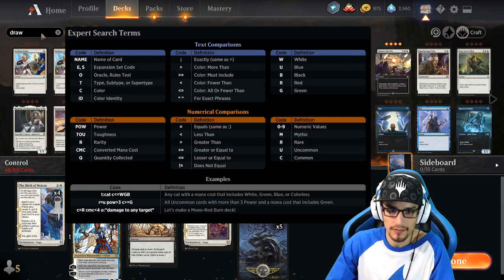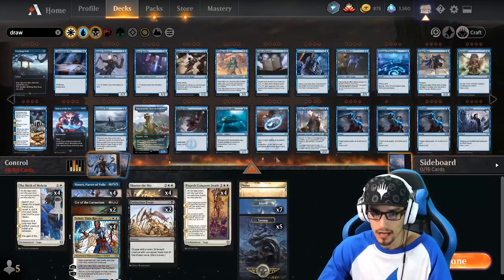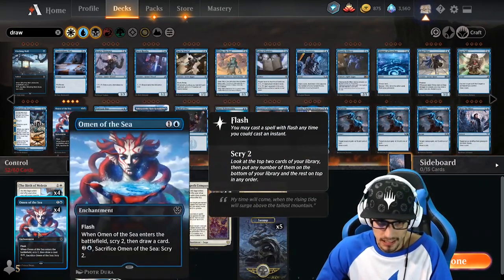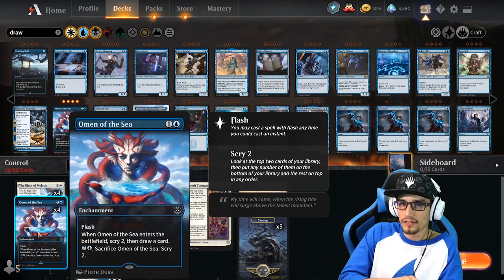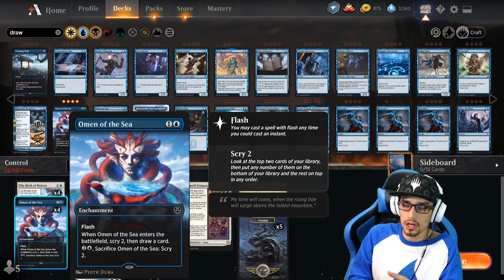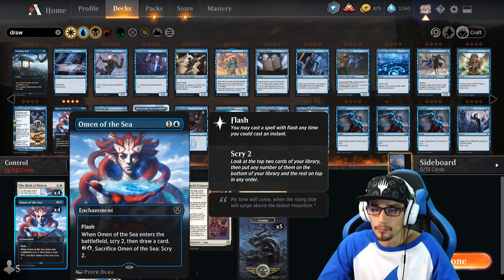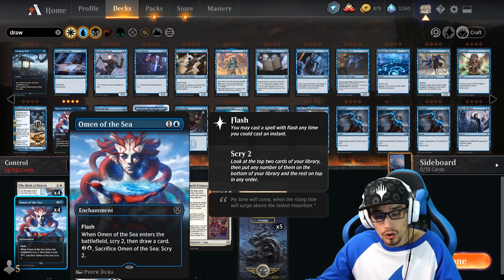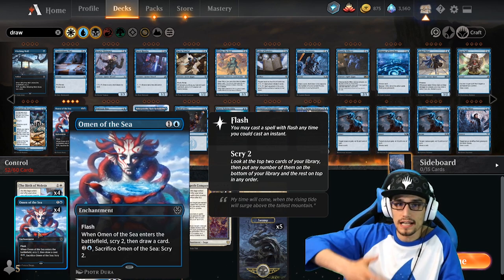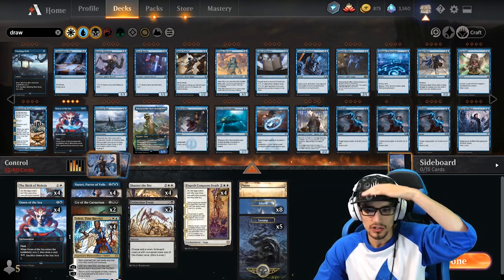We also like to have a little more of a draw engine. Drawing lands is great — it gets them out of your library — but what if we need to draw some removal? This is where Omen of the Sea comes in. It's a great card with flash — we're casting it on our opponent's turn. When it enters the battlefield, we get to scry two and then draw a card, so equivalently we're looking at the top three cards of our library for what we want — whether single target removal, Elspeth, field removal like Shatter, or an oppressive feature like Teferi or Narset. We're sitting at 52 cards here.